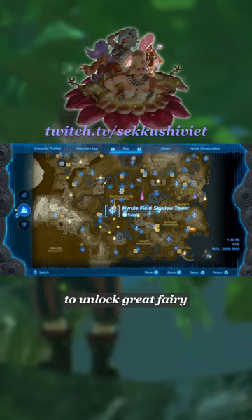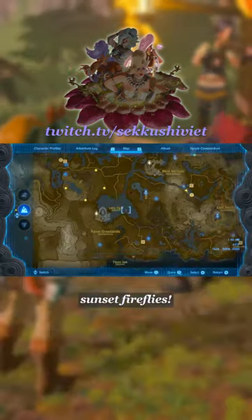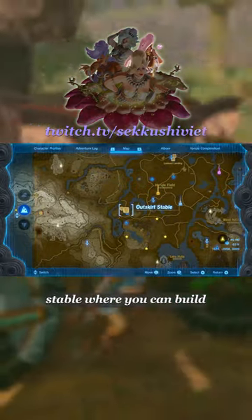These can be done in any order. To unlock Great Fairy Kesa, head to the Highland Stables and give Piper 10 Sunset Fireflies. He'll return to the Outskirts Stable where you can build a cart to awaken her.